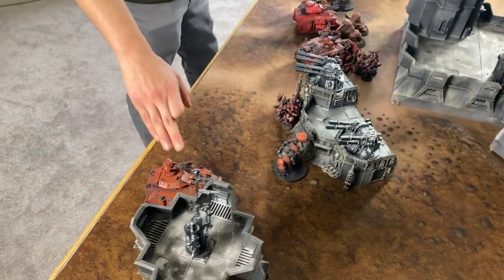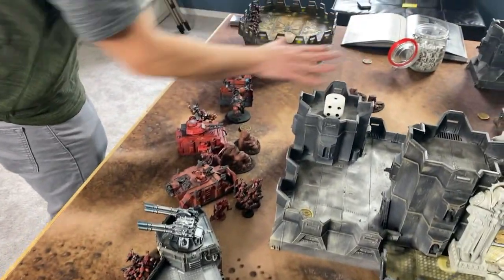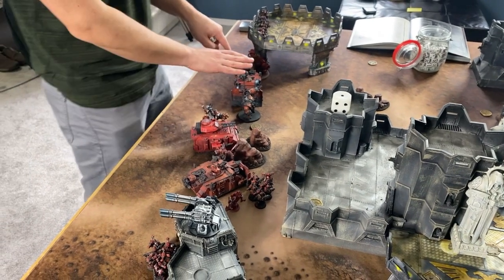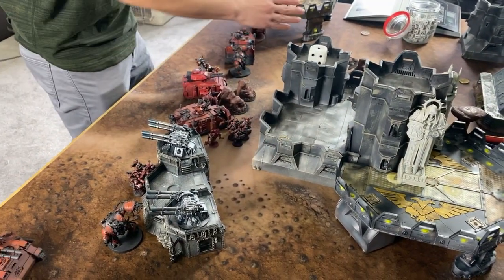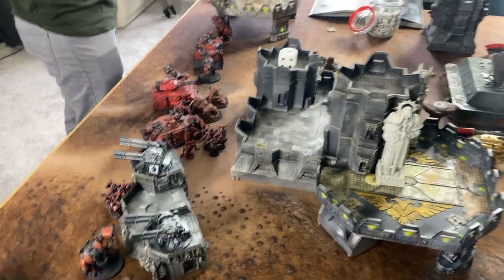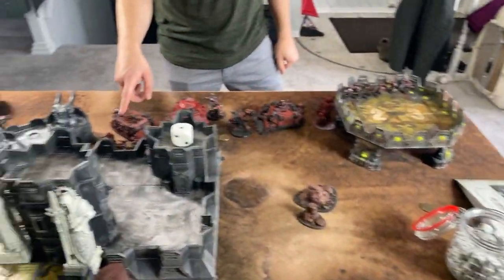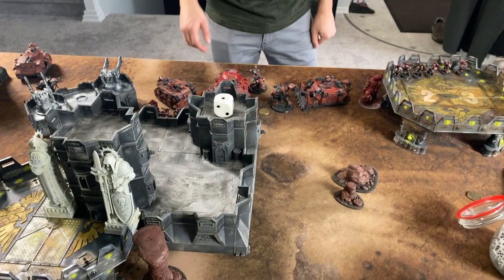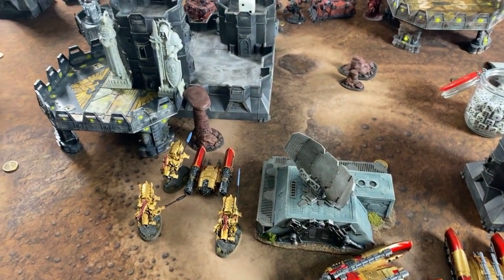Mike describes his deployment: one quad lascannon predator controlling one side of the board, hiding as much as possible while putting shots off. Both Vindicators are planted in the center — one more on the left to push up, one giving the option to go right or left. All three halberds are positioned where they'll be needed, mostly near the Custodians. Chaos Space Marines are placed as close to objectives as possible, and HQs are bundled in the center to go left or right.